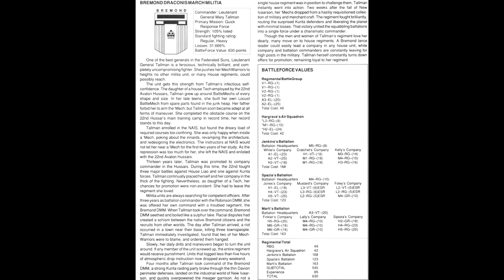Slowly, her daily drills and manoeuvres began to turn the unit around. If any member screwed up, the entire regiment would receive punishment. Units that logged less than five hours of atmospheric drop instruction now dropped every weekend. Four months after she took command, a strong Curita raiding party broke through the Davian perimeter, landing on the industrial world of New Iverson and overpowering the Miga garrison. Tolman instantly went into action — two weeks later her mechs dropped from a hastily requisitioned collection of military and merchant craft, routing the Curitan defenders and liberating the planet with minimal losses. That victory united the squabbling battalions into a single force under a single charismatic commander. Tolman herself constantly turns down offers of promotion, remaining loyal to her regiment.